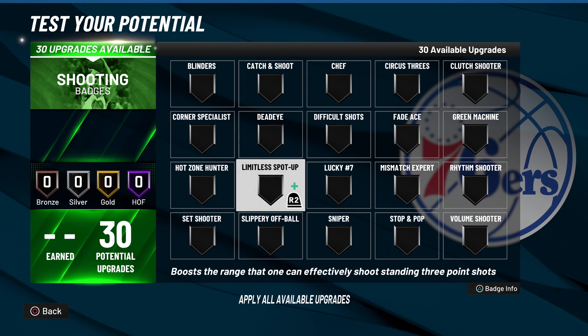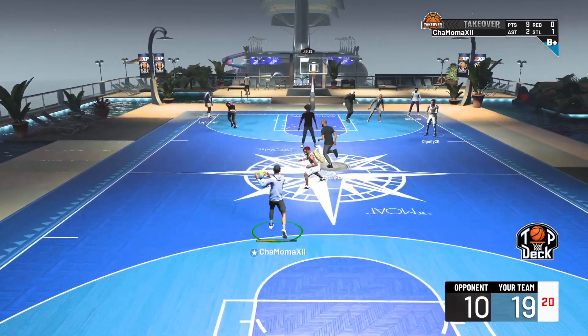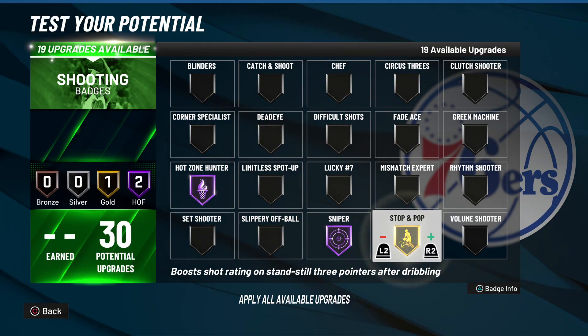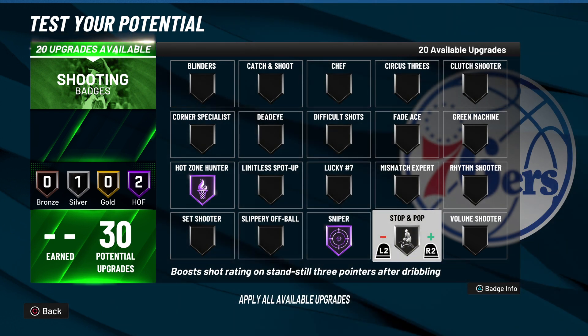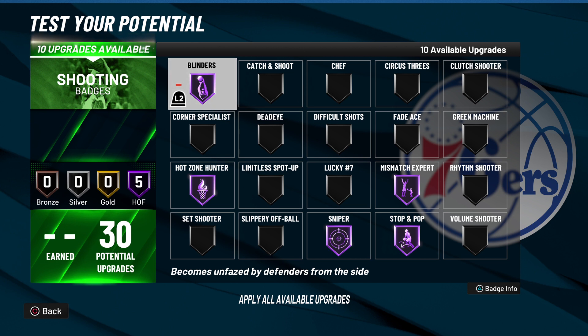Limitless Range requires you to shoot 30-foot jump shots — anything around the hash mark or beyond, from 30 to 35 feet. Past 40 feet you'll get a half-court heave animation. You'll mostly use this badge in Rec, Pro-Am 5v5, or when badge grinding. You'll need about 25 to 26 shooting badge upgrades on current gen depending on your playstyle. Gold is perfect for Limitless Range — Hall of Fame is excessive with all the other badges you have.